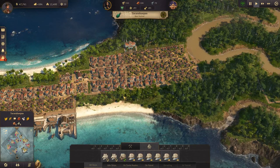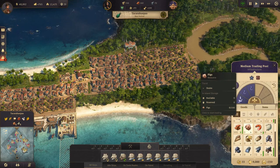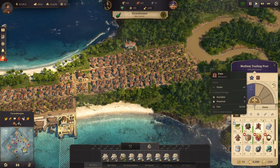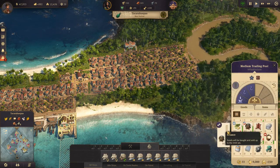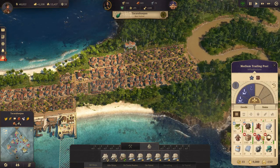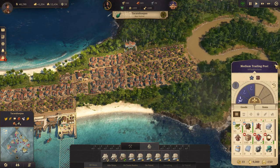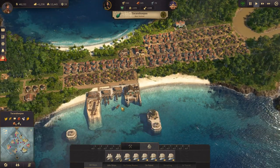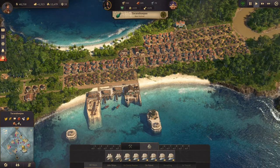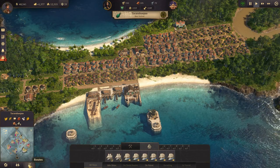OK, so what do we have going on? We are desperate to get some rum. Actually, we have quite a bit of rum. Let's just say that we want a balance of 150, and we have quite a lot of sugarcane as well. So that's good. Someone is selling us sugarcane — that is very nice.